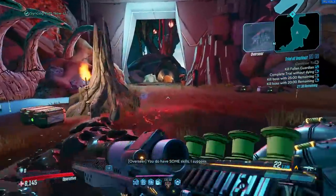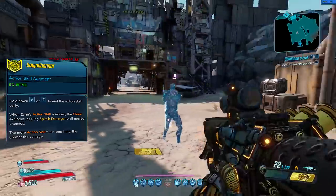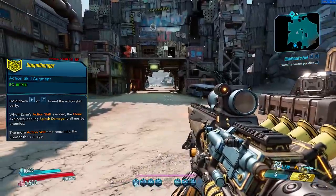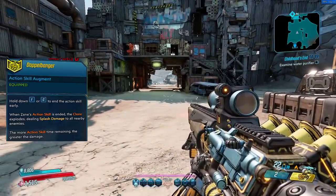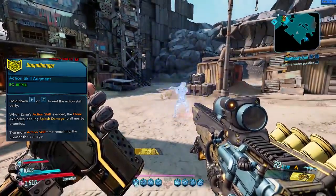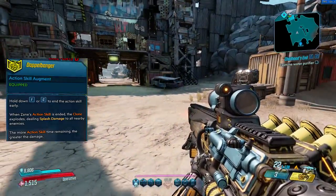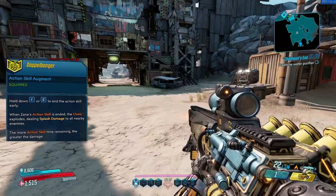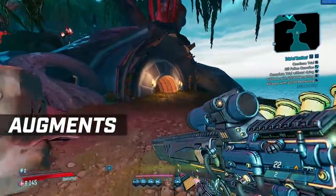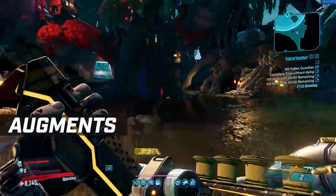The issue with both abilities is that once you put them out, you can't put them away again — the drone especially is out for 24 seconds at least. So if you activate it at the wrong time, such as when moving between areas in proving grounds where there are no enemies, that is a waste. This is why you run the augment Doppelbanger for the clone: after activating the skill, you hold down the button, causing the clone to explode and deal splash damage to nearby enemies. Most importantly, you can put the clone instantly on cooldown, meaning it's up ready to use again much faster. I found myself planting the digiclone as we were heading out, instantly blowing it up, just to keep it on cooldown. You could also just keep renewing the digiclone over and over again to keep your kill skills up without relying on the drone at all.